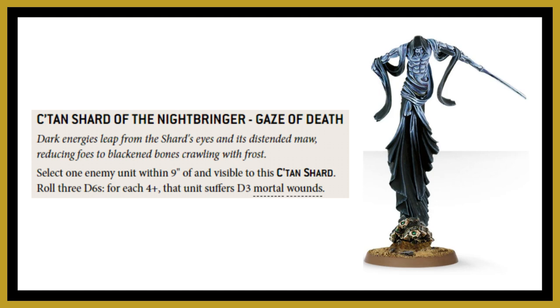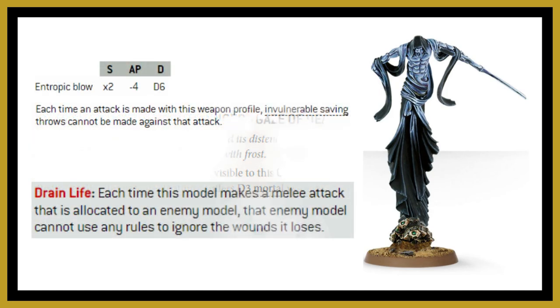If you didn't fancy using the Katakan powers, you've still got melee attacks with the Nightbringer — the Entropic Blow profile in particular, which is Strength times two so Strength 14, minus four AP and d6 damage. No invulnerable saves can be made against these attacks, and with the Drain Life ability there are also no Feel No Pain saves. With six attacks that hit on twos and wound on twos with d6 damage apiece, you're going to very easily remove characters this way.